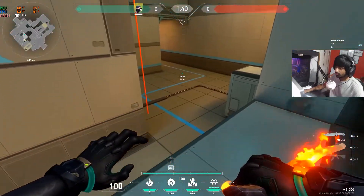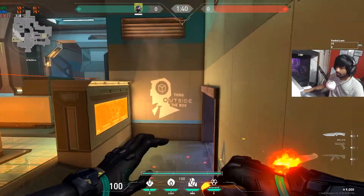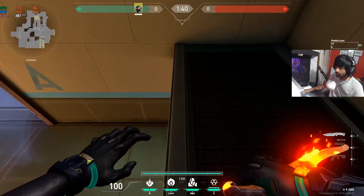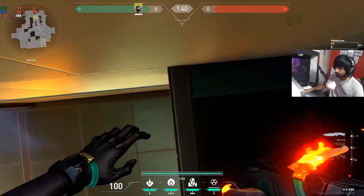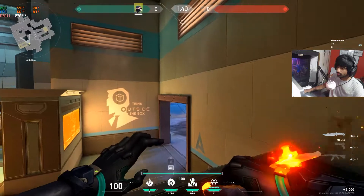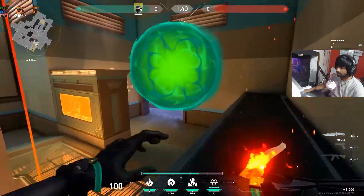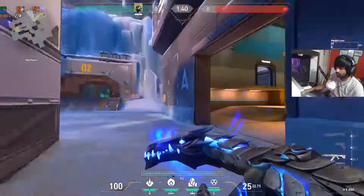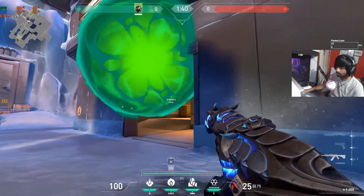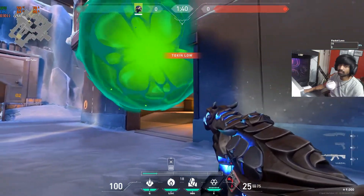This poison orb blocks enemy vision coming from this direction. For another one-way, we're going to place our poison orb here. Come to this edge, take your poison orb, aim onto this edge, just jump and right-click throw. It will stay there and you can play from heaven. From the enemy's perspective they can't see anything, but you can see their feet until they reach this point — easy kill.